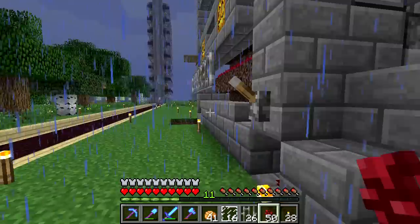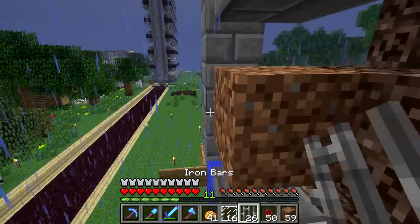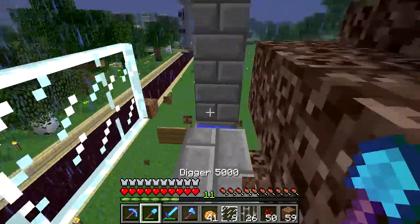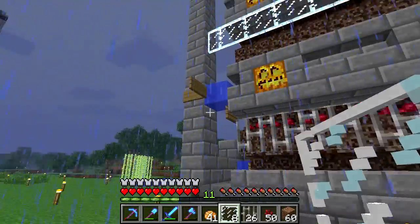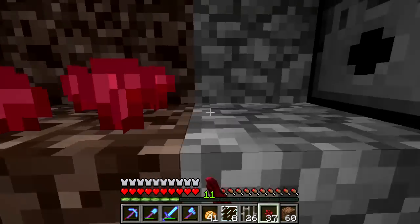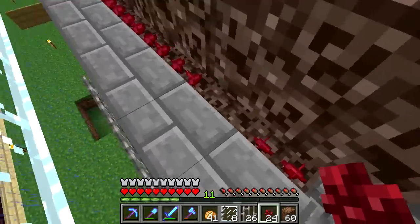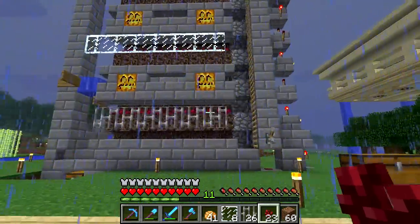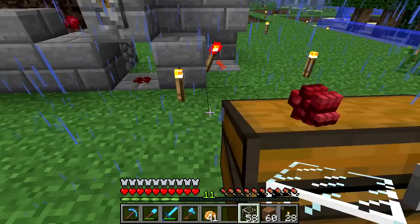I was also thinking of using glass panes — let's craft some really quick. You guys can give your feedback on what looks better: these iron bars here, or maybe solid blocks, or plain glass. Let's quickly throw these down — there we are. I also have this water block as a quick drop so when I'm up there I can just use this to get down, which is pretty handy.